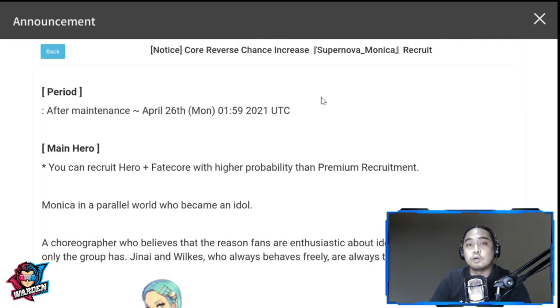For FC Monica, we have a core reverse. I think it's about time she had one — her kit was, I might say, not really trashy, but it's a bit on the below-average side. All she has going for her is actually her piercing damage for her S2, but we'll get to that soon.